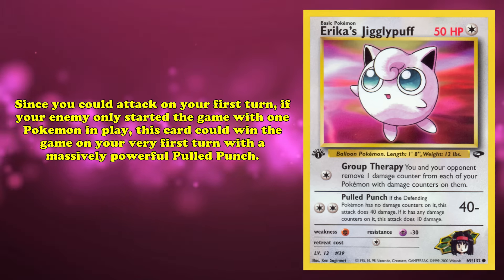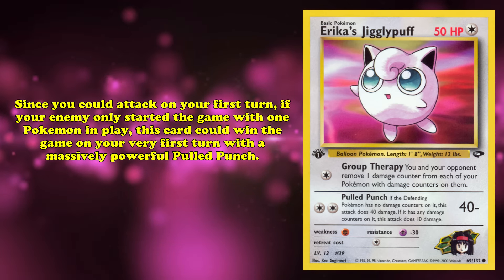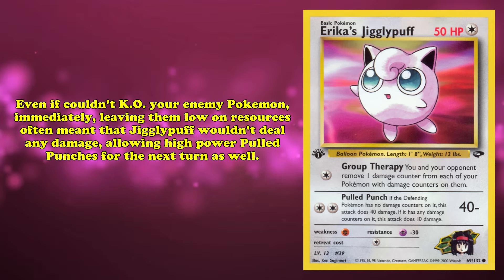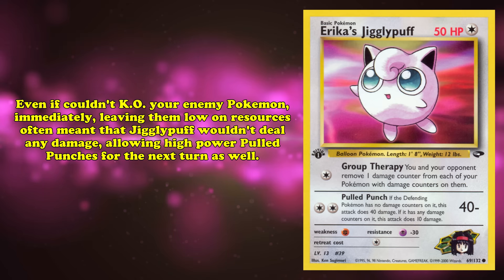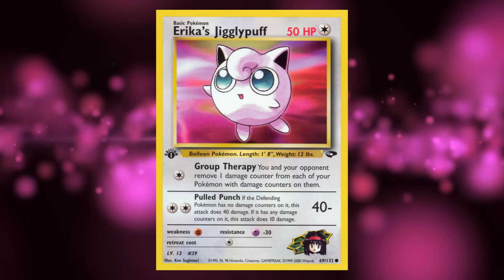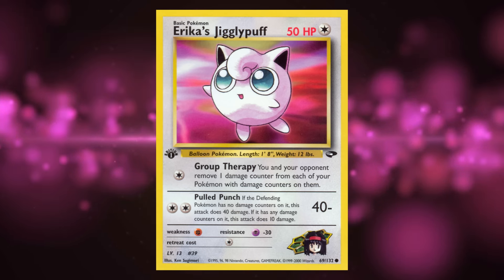Since you could attack on your first turn, if your opponent only started the game with one Pokémon in play, Erika's Jigglypuff could win the game on your very first turn with a massively powerful Pulled Punch. Even if you couldn't KO immediately, leaving your opponent low on resources often meant Jigglypuff wouldn't take damage, allowing high-powered Pulled Punches the following turn as well. Although its use was fairly one-note, these decks were a very real threat that every player had to prepare for.